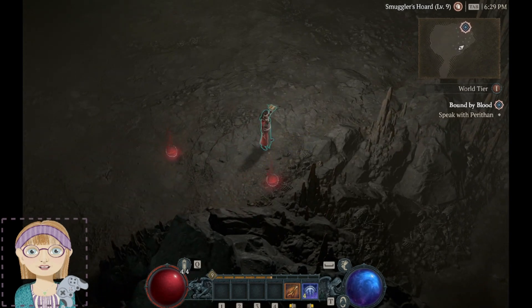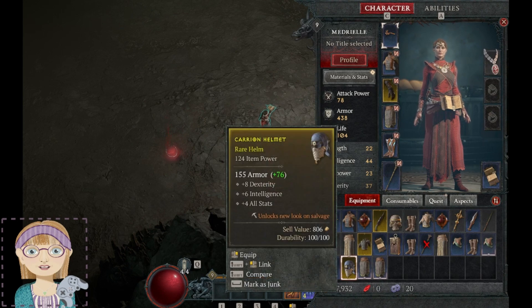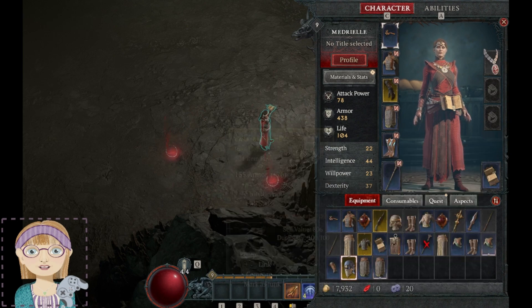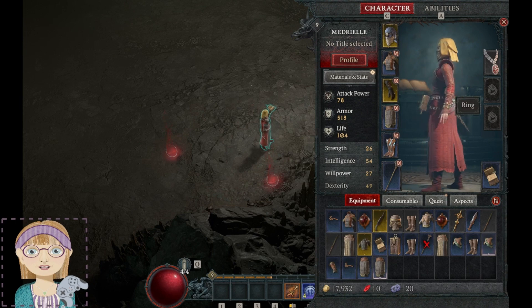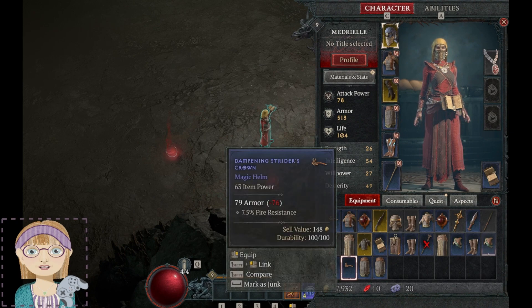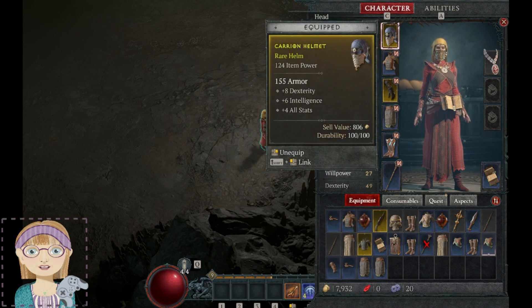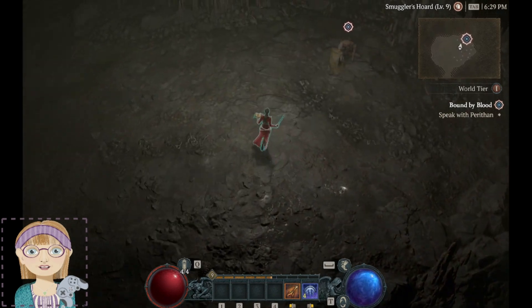Pants and something that was yellow — rare helm. Dexterity, intelligence, 4 to all stats. What was mine? Fire resistant — I'm already fire resistant. I'll think about it. Alright, let's go talk to this dude.